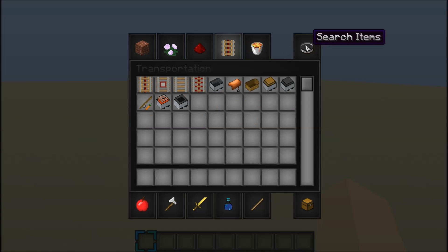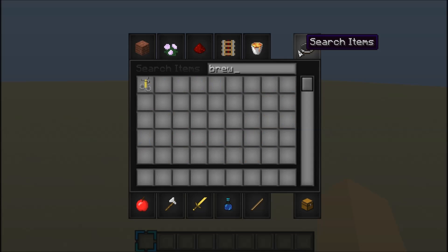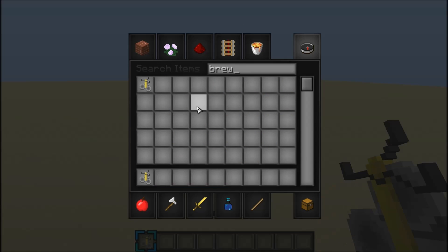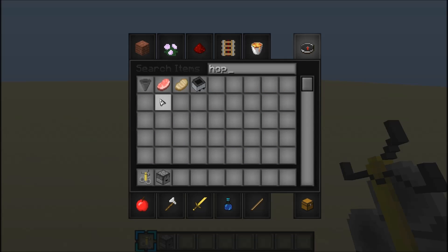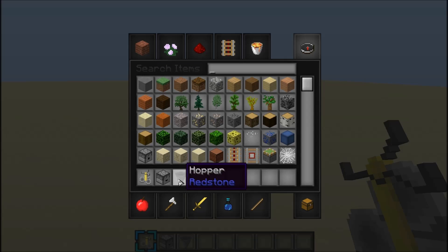All you're going to need is the brewing stand, of course. You want to use droppers — some servers have dispensers banned because you can dupe with them, so droppers are a must — and chests.